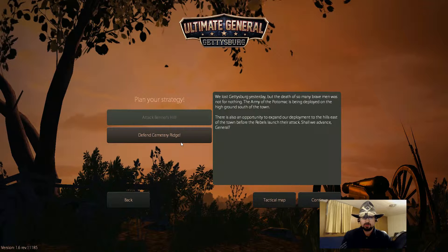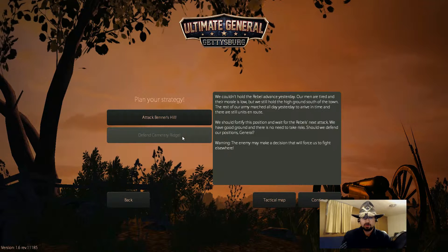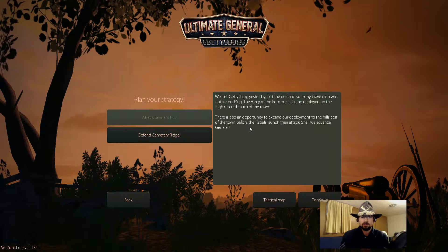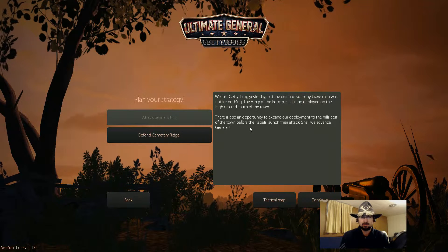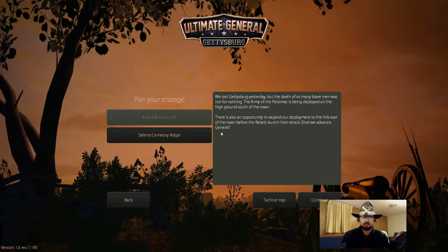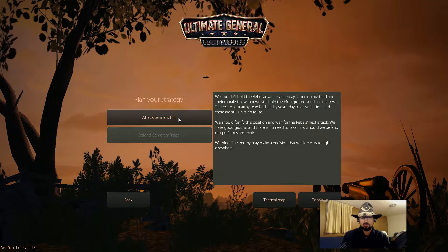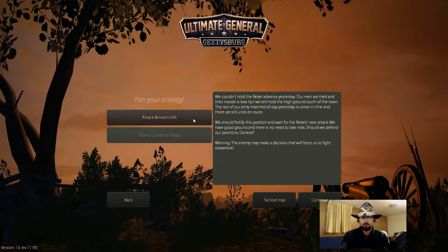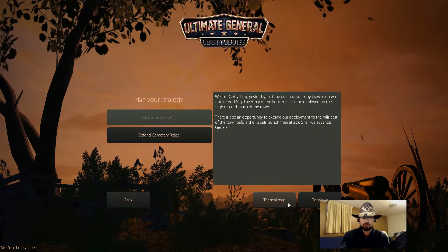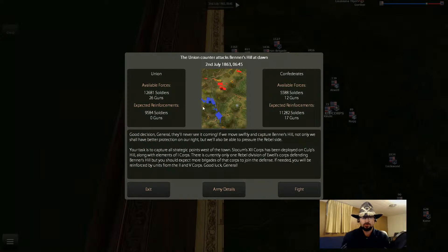We lost Gettysburg yesterday? Well, I mean, we held the town — so this is obviously a limitation of the game. We are mostly ensconced around Cemetery Ridge, entrenched to use military terminology. There's an opportunity to expand our deployment to the hills east of town before the rebels launch their attack, or we wait for their attack. Let's attack Benner's Hill.